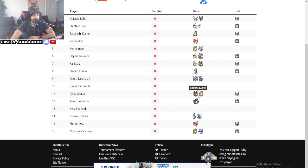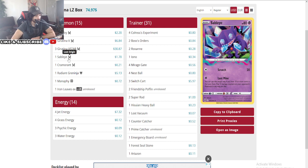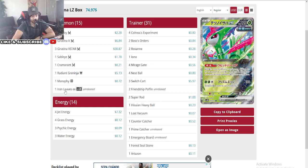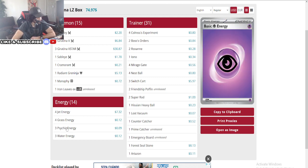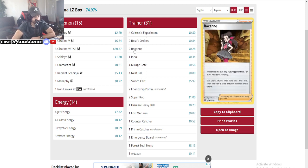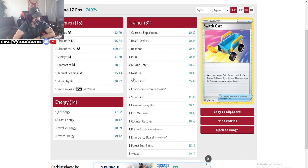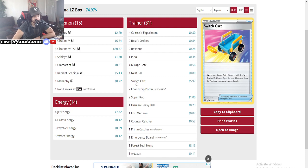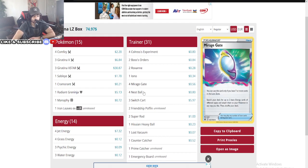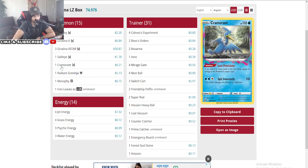Great Lost Box decks at number 11. This one is running all Giratinas — nothing special. Only one Iron Leaves here, potentially for Charizard matchups. Really cool idea. Three Jet Energy, three Psychic — still the same amount of energies. Two Fultchorus, two Boss, two Roxanne, one Iona. Switch cards — only three switch cards. That's crazy — he's able to play a whole game with only three switches.